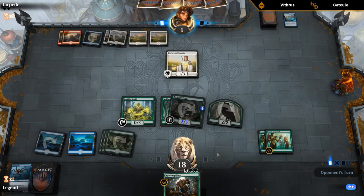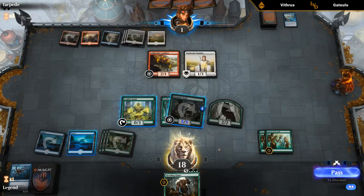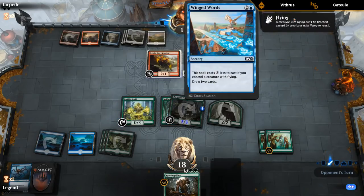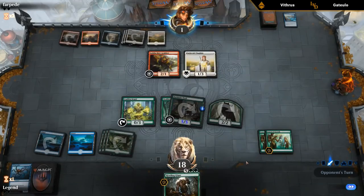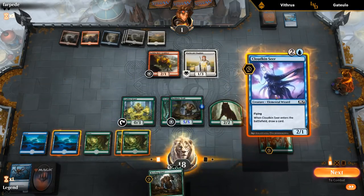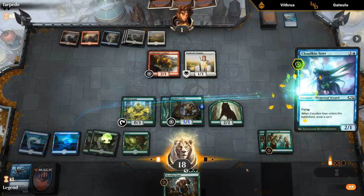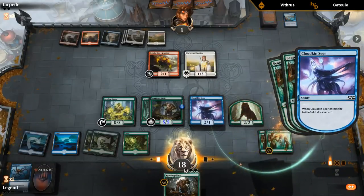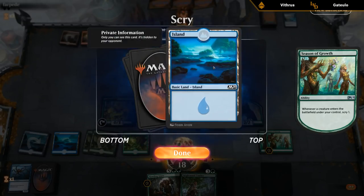Opponents are dead on board if they don't have anything else. Winged Words — Boreal Elemental could indicate more flyers, which might be a reason to bring in Giant Spider or Mammoth Spider from the sideboard. We play Cloudkin Seer in case we draw something that wins the game on the spot. I stacked those triggers incorrectly — should have scryed first before drawing — but that's okay.